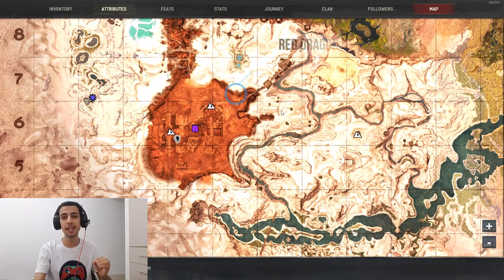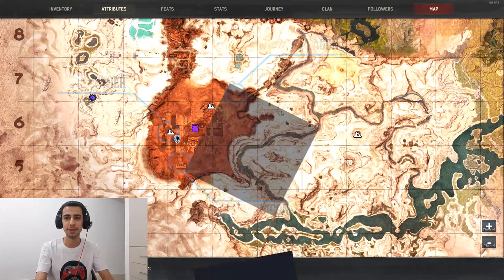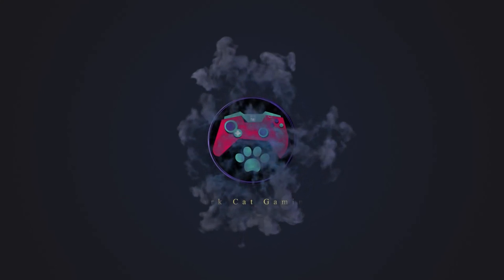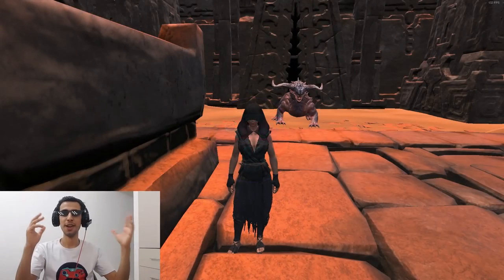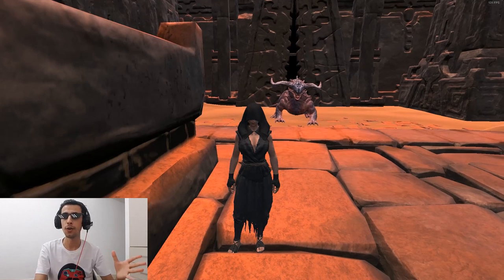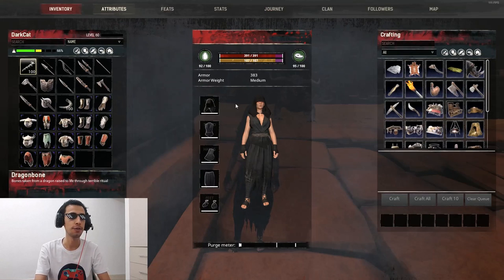There are three locations in Unnamed City where you can farm dragon bone and dragon horn. Welcome back to another Conan Exiles tutorial video. In this video I'm going to explain how to farm dragon bone and dragon horns, why you need them, and what kind of stuff you can make with them.